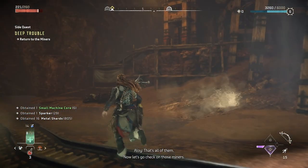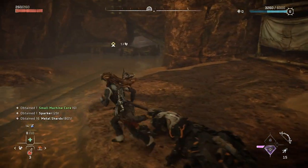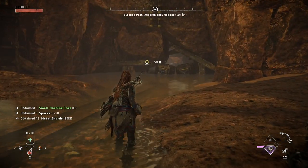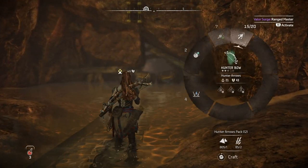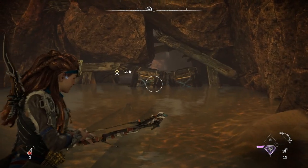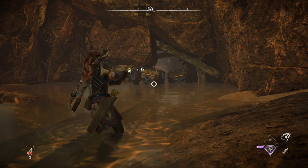Now let's go check on those miners. So I guess 'blocked path, missing tool needed' is like a main story tool that I haven't got — I think that's what it's saying. So I guess I just can't do some bits yet.